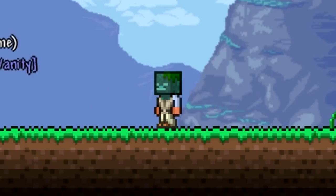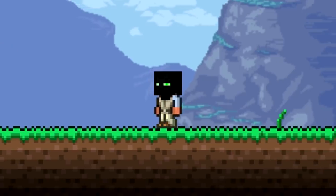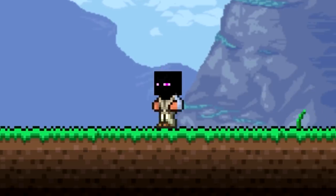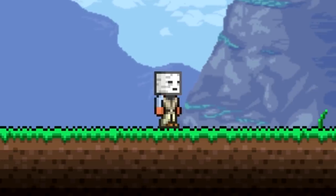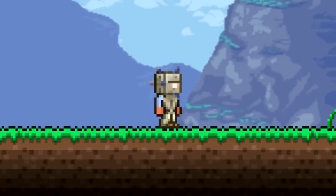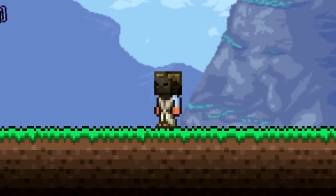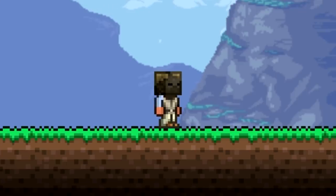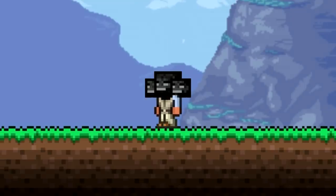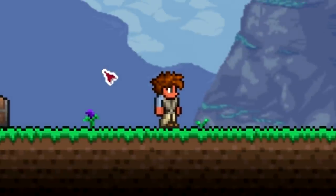We've got the Beta Enderman — what the Enderman looked like in beta — and then the current Enderman design. Next is the Ghast, the Guardian, which looks really cool, and the Elder Guardian — a little bright but nice. There's also the Stray and the Husk — some of the newer mobs — and then the single Wither and the three-headed Wither, which is pretty damn cool.